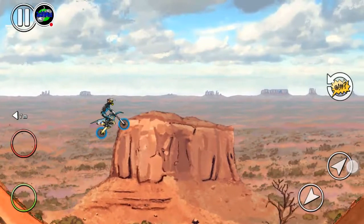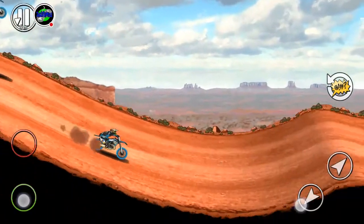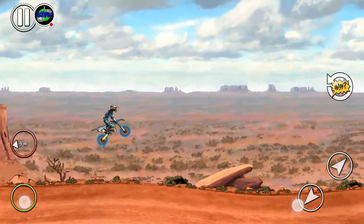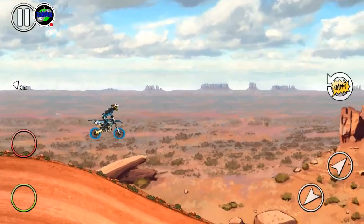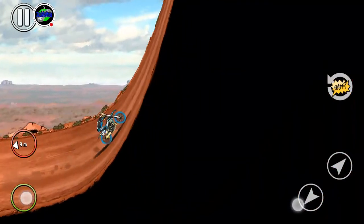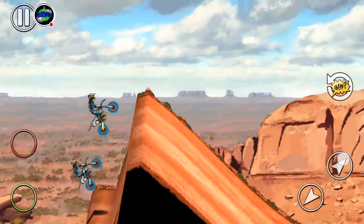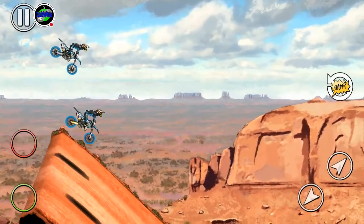That will start giving you momentum to go forward. You want to go easy here because you want to click the back of this jump — I think I'm going to overshoot this one. This is one you want to go easy on because you want to hit the back of this ramp to get the most speed. You can see I dropped dead in the middle of it, which slows you down a little bit. Hit the brake just enough so you don't go too high.